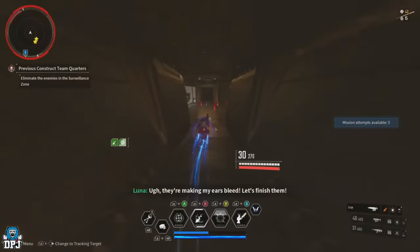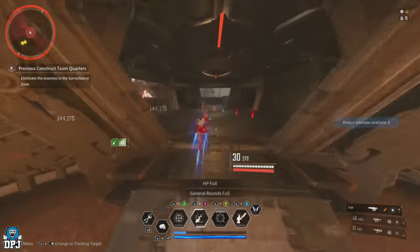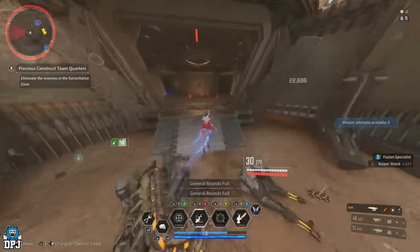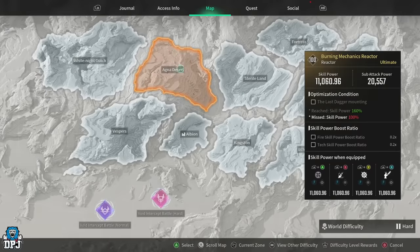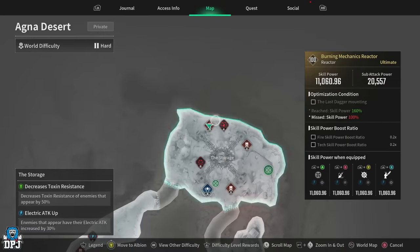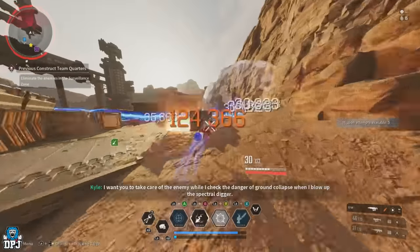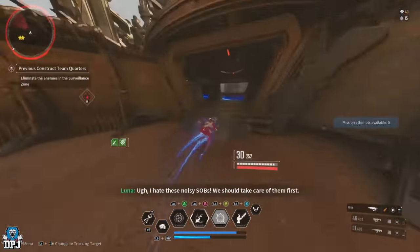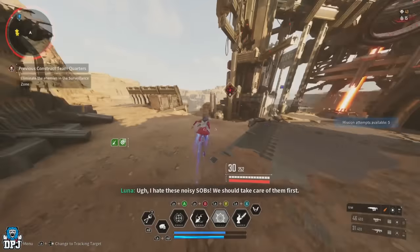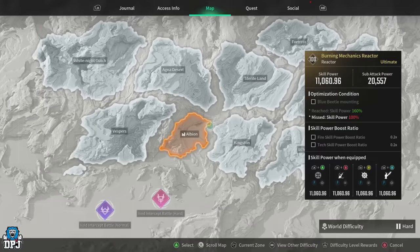For Lepic and Aseynour, the reactor is the tech fire reactor — the Burning Mechanics reactor. This week there are general rounds and impact rounds. For general rounds, head to the Agna Desert region, the Storage area, and do the Previous Construct Team Quarters mission. I used to farm this for fast gold and kuiper — it's super quick, drops tons of loot, and is by far the best in the area for efficiency.